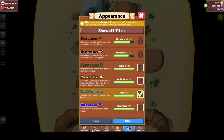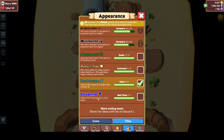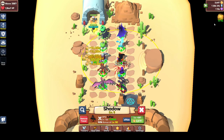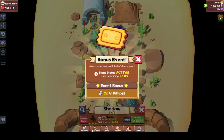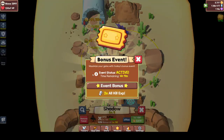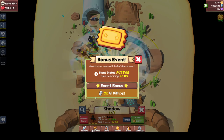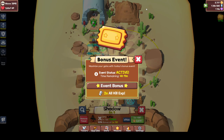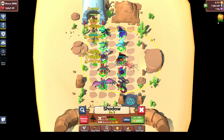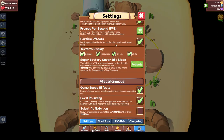You have some cool showoff titles like Pet Master (train all four pets of a single type to level 10), Perfect Tank, Archmage, and Champion (finish PvP tournament in first place). In the upper right corner there will always be your daily events and daily claim. Sometimes there is an event — right now it's two times kill XP, which is why I'm getting so much experience. These events are random and mostly a day or two before the event, a gray event icon will appear and you can click it to see it's coming soon.